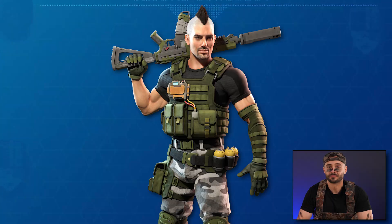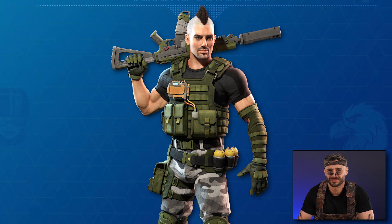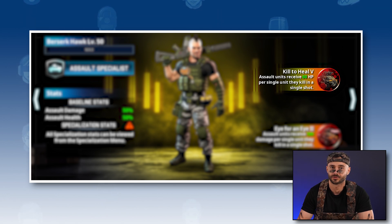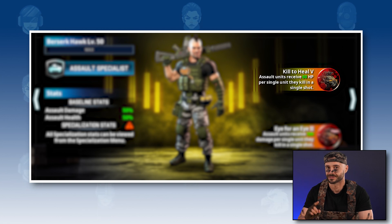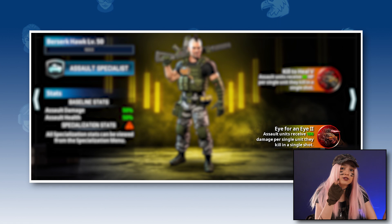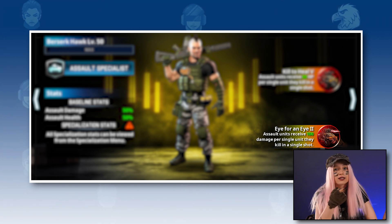Welcome, Bursar Hulk, the Assault Specialist. His first skill, Kill to Heal, grants HP to his Assault units when they destroy a certain number of enemy units in a single hit. And the Eye for an Eye skill gives his Assault units additional damage when they take out enemy units with a single hit.